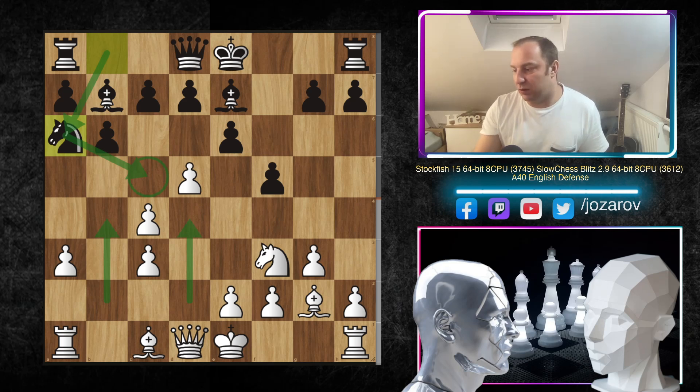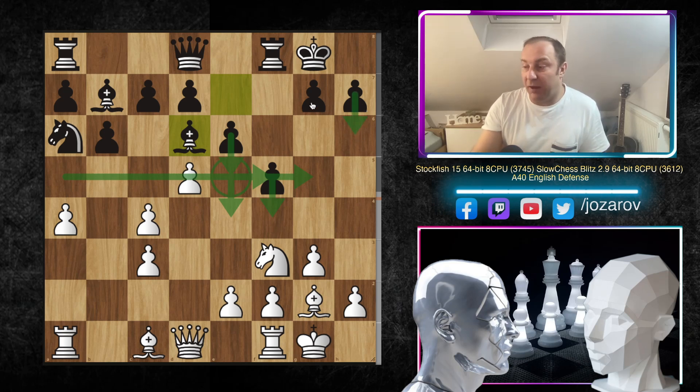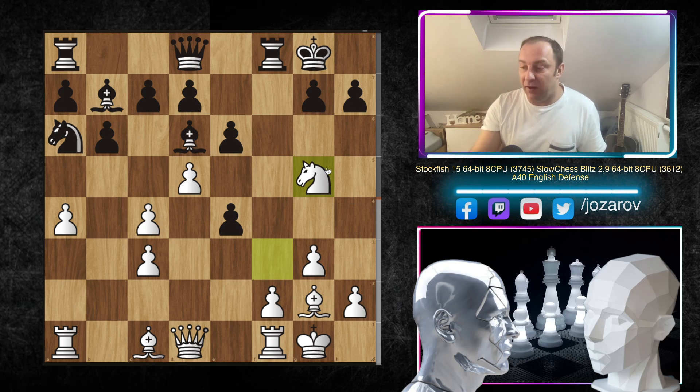After a4, both sides castle kingside, and now Bd6 by Slow Chess, preparing the aggressive e5. If Black connects the pawns on the fifth rank, there could be ideas of e4, f4, rook lifts, and even h6-g5 kingside storming. But Stockfish immediately plays e4, not tolerating this potential e5-f5 setup. When the bishop was on e7 it controlled g5, but now after e4, fxe4, Stockfish has the chance to play Ng5 and will eventually recover the pawn — the game becomes very dynamic.